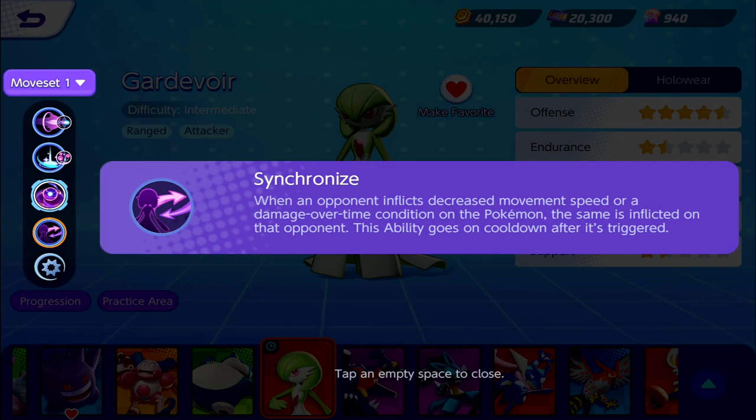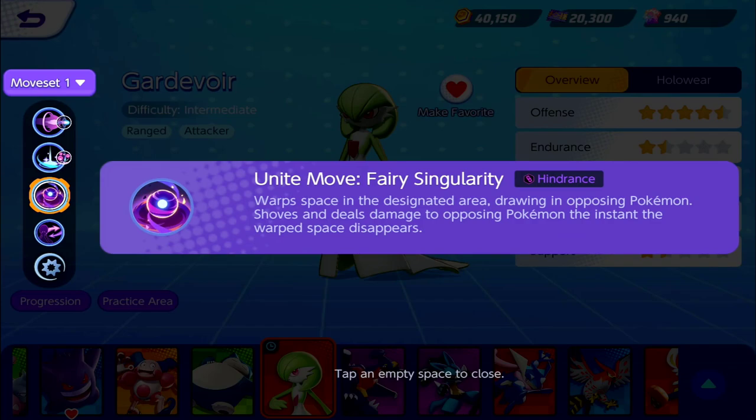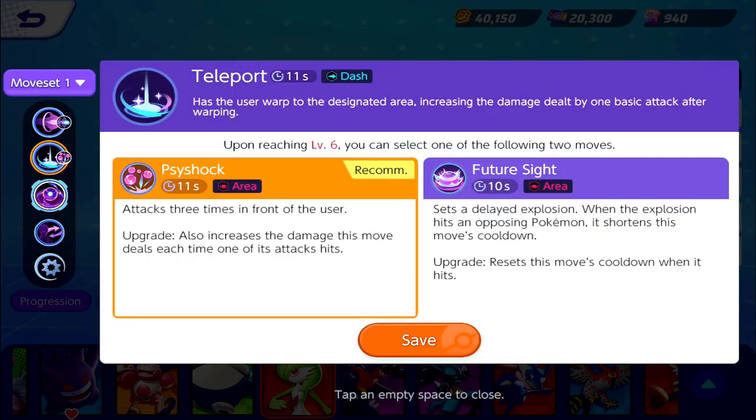So if you are slowed down for five seconds by another Pokémon, that Pokémon will then be slowed down for five seconds as well — kind of cool. For the Unite move, we have Fairy Singularity: creates a warp space in the designated area, drawing in opposing Pokémon, and deals damage to opposing Pokémon the instant the warp space disappears. I'm a big fan of Gardevoir and I cannot wait to use her in game.